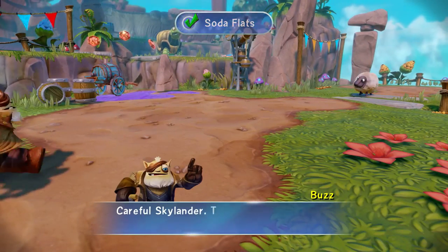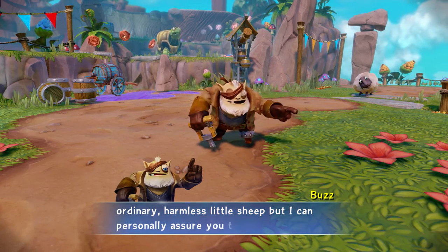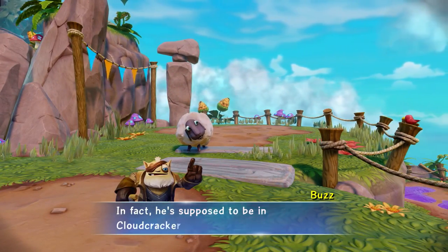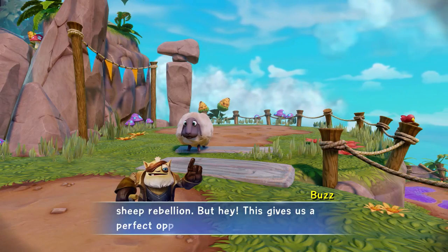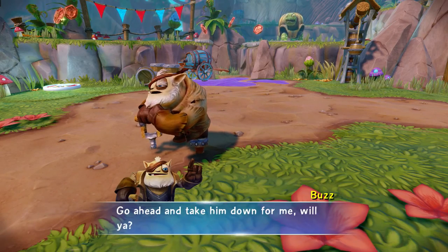Careful, Skylander. This may look like an ordinary harmless little sheep, but Sheep Creep is bad news. In fact, he's supposed to be in Cloudcracker Prison for leading an ill-fated sheep rebellion. But this gives us a perfect opportunity to practice our trapping skills — go ahead and take him down.